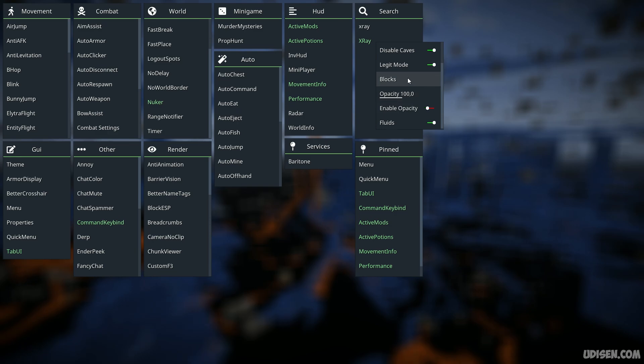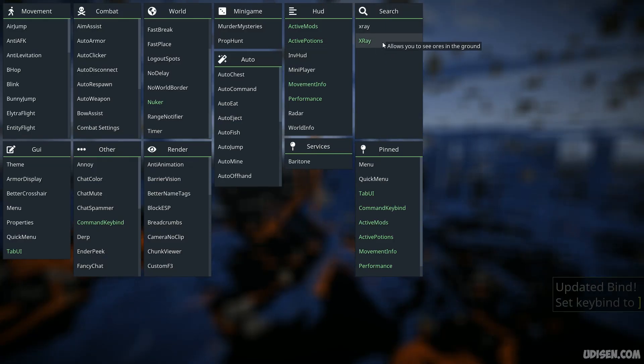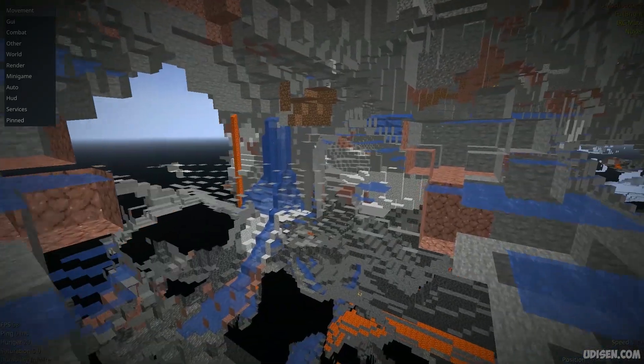Here we find another setting. Use the mouse scroll to go up and down and find the keybind option. Press left mouse button and choose your favorite keybind — for example, this one. And now we can activate or deactivate X-Ray with only one button. Extremely cool.